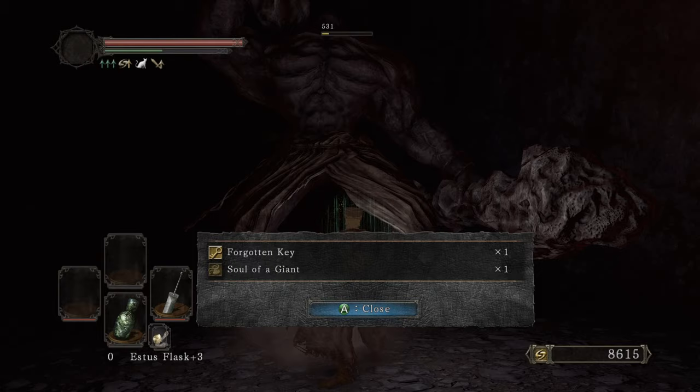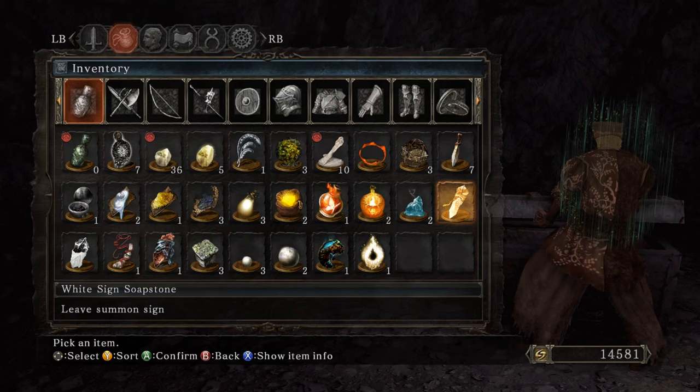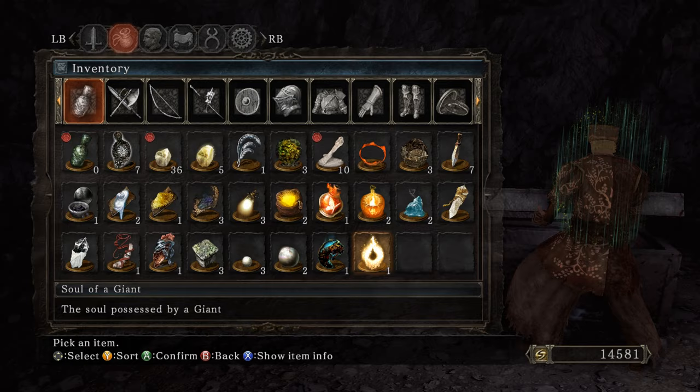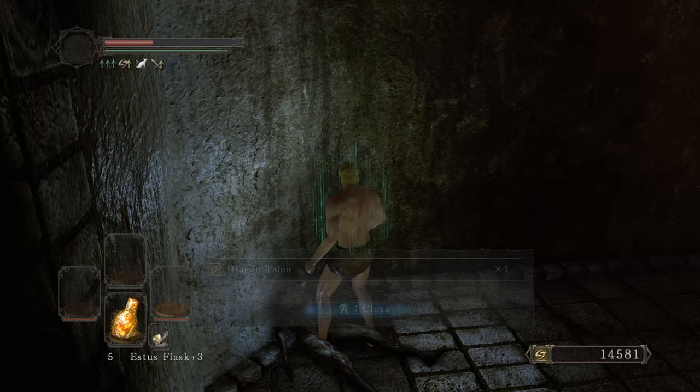Get his ass so we get the Forgotten Key and a Soul of a Giant — that's gonna make me do more damage against Vendrick. Pick up a Petrified Dragon Bone as well. Open up this door with the Forgotten Key and there it is — get that DLC key. I'll get a stab just in case. Nice to see you, my friend — let's clap them cheeks.